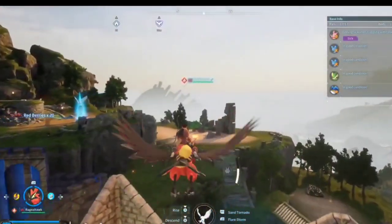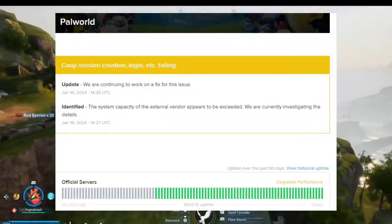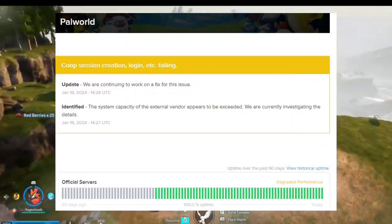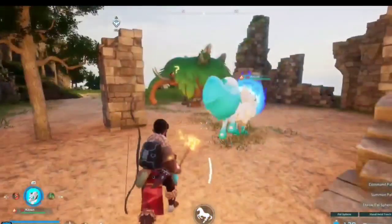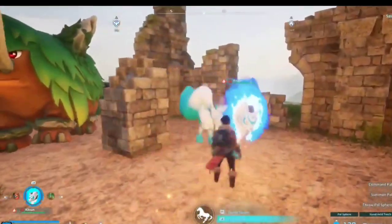Let's dive into the solutions and potential fixes. First, check main server stability — confirm the stability of Pal World's multiplayer servers. Visit their official Twitter or Discord for updates on server status. Patience is key if the servers are temporarily down.